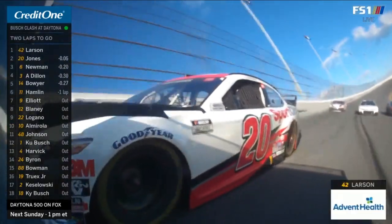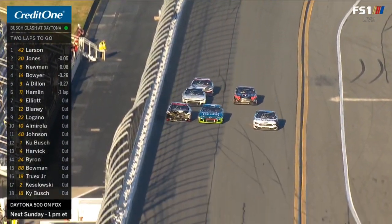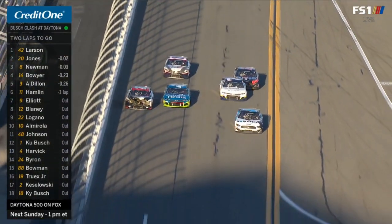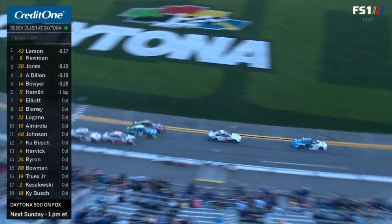If they take the white flag under green, then the next flag will end the race. Three wide. Look at the speed Jones has with that car all bent up. And it's Newman at the white flag.